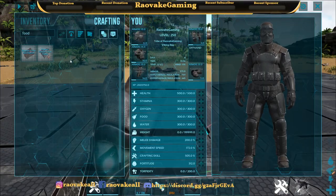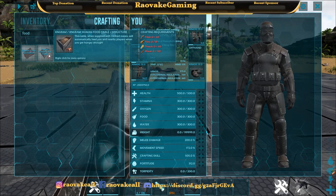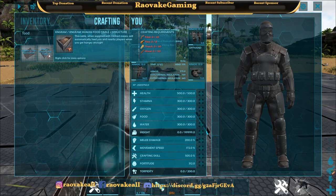Let's check out the crafting costs. We have some fiber, flint, thatch, and wood. That's all it takes to craft this.